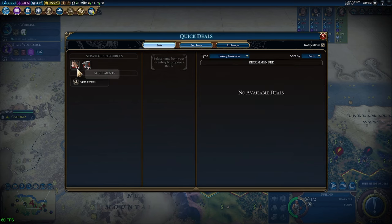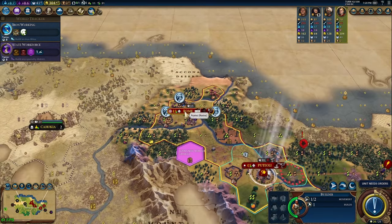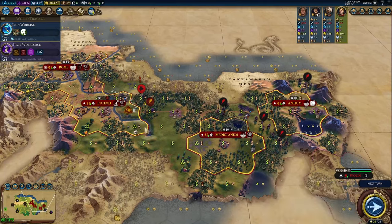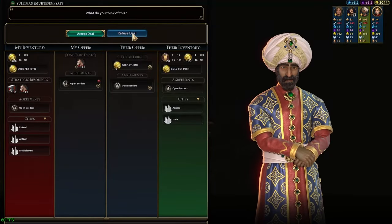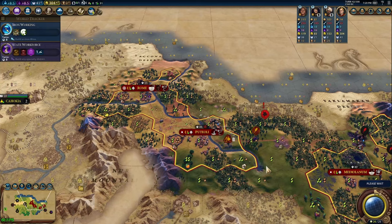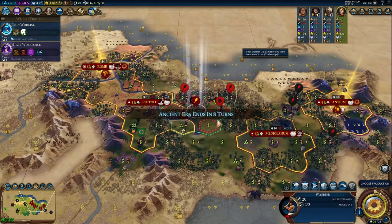When you're finished with the settler in the capital, start working on a monument there next for the boost to culture, which is important for the reasons we already covered. Your capital will be able to build it reasonably fast, and timing-wise you're probably still a few turns away from finishing Bronze Working and getting to start work on your Encampment.